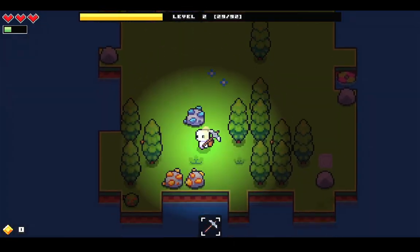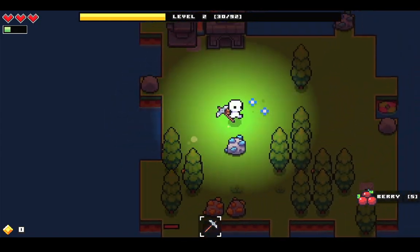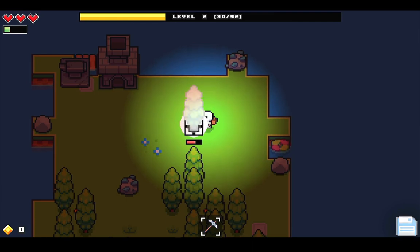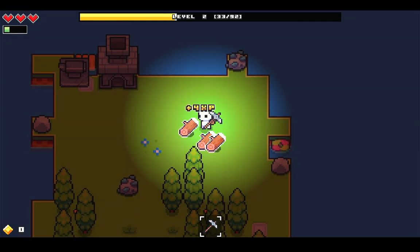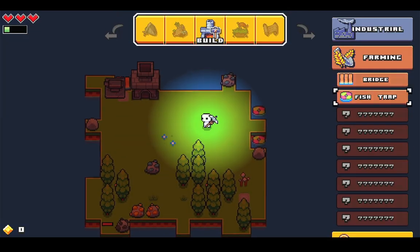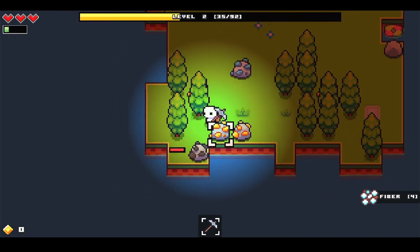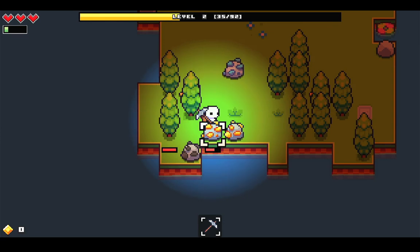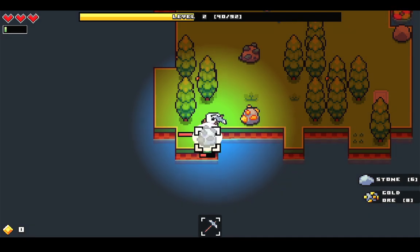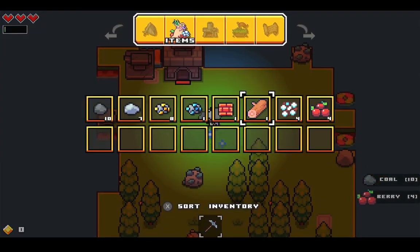We don't seem to have enough for that, but over here there's another berry bush where I can grab more berries. Now I can place another fish trap, and we'll start producing more food. We'll be able to collect even more resources without running out of food, and it'll get easier and easier. Eventually once we have enough fish traps down, we'll almost never run out of food — which is exactly where we're trying to get to.